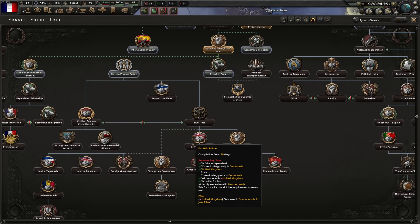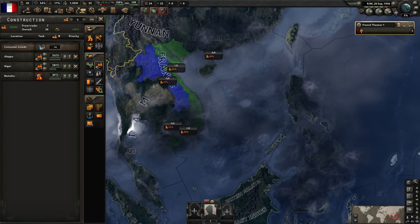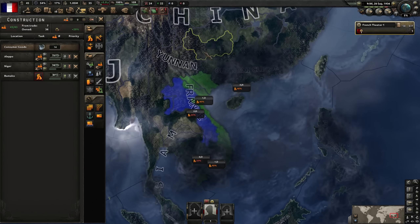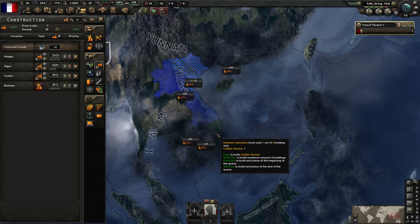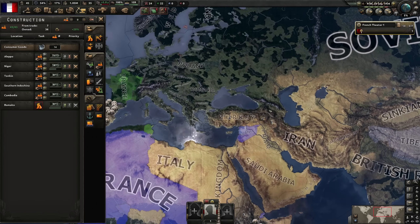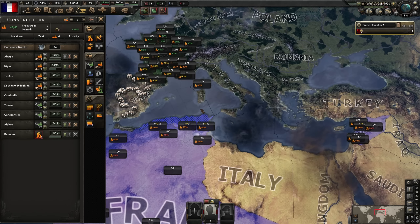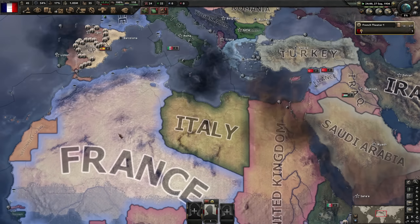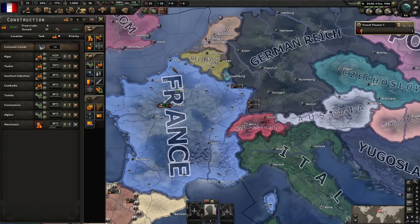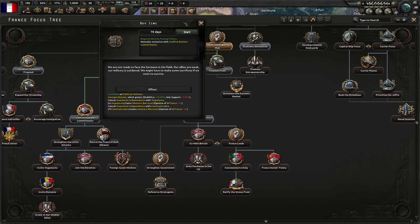Rights of Man and then we can renew foreign policy. We're running out of places to build internationally, so we'll build inside Indochina - which is very likely to join Vichy France, then Japan. We'll queue mills there too. I know these areas are more likely to go to Vichy France but we can take them back pretty quickly in the war - be patient, it will all make sense soon. We've renewed foreign policy and our focus tree has shrunk.